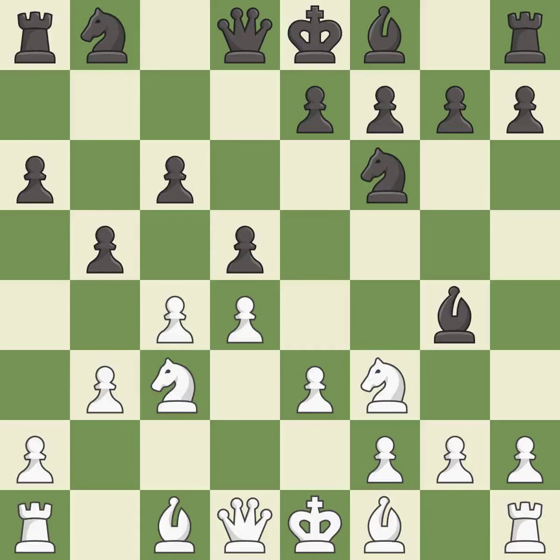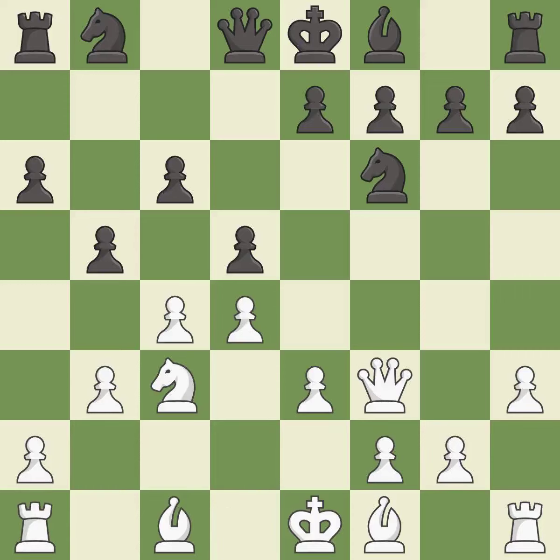This adds pressure by pinning a knight. This kicks an opposing bishop. After all captures, this is an equal trade. Recaptures. This strikes at the center, countering the opponent's ability to grab space. This threatens to pin a knight to the king — it is the last book move.